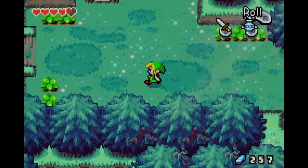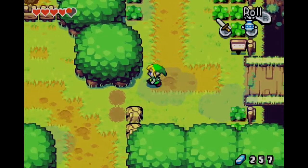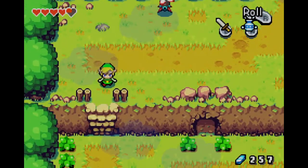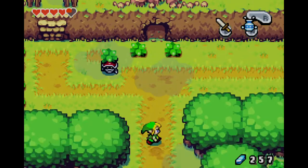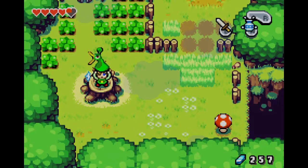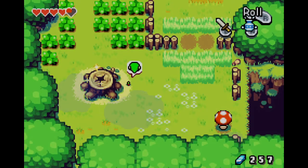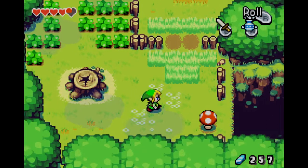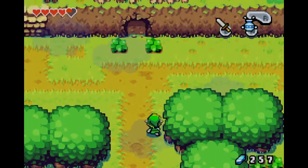Sometimes some fun things will happen with green Kinstone fusions. These two screens I'm going through — and the east of this screen — are a great place to farm for green Kinstones early on, with lots of grass and bushes. I know it seems like I'm struggling to find the Kinstone pieces I need, but believe me, we're going to be rolling in Kinstones later in the game. We cannot handle as many Kinstones as they're gonna give us.